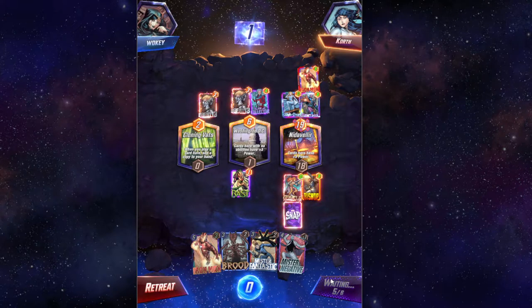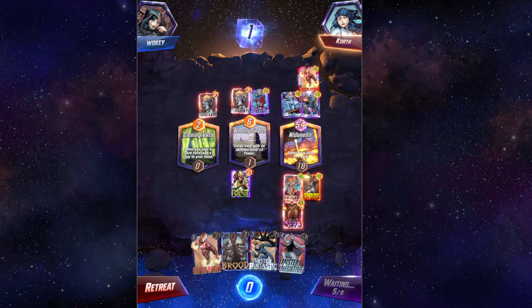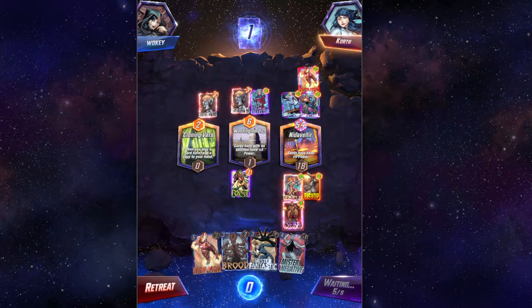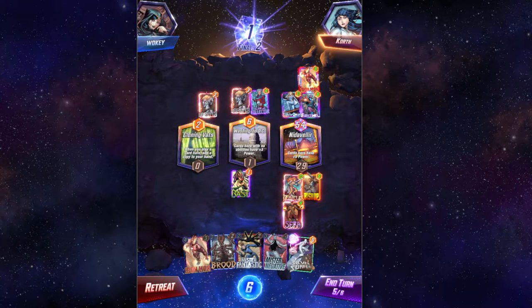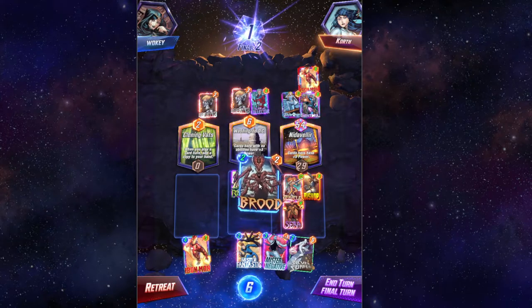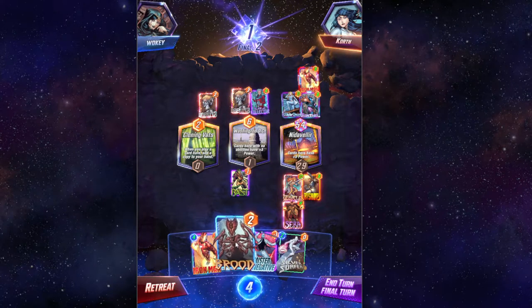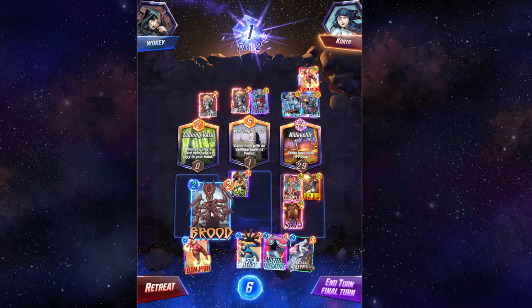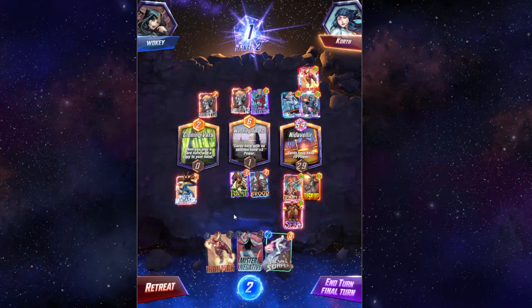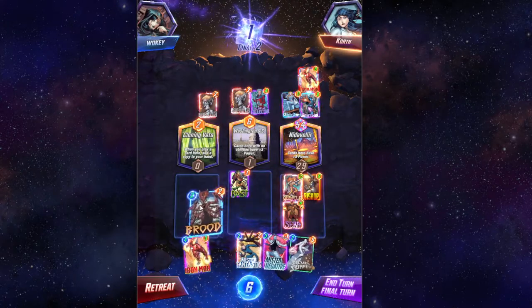We drew Mr. Negative too late, so we're just going to go Sarah — in the hope to God that they didn't get Iron Man. Because if they have our Iron Man, that's pretty close to a GG. It's a shame we drew Mr. Negative just too late. Still winnable. Can we get Surfer? If we get Surfer, that might be enough to win.